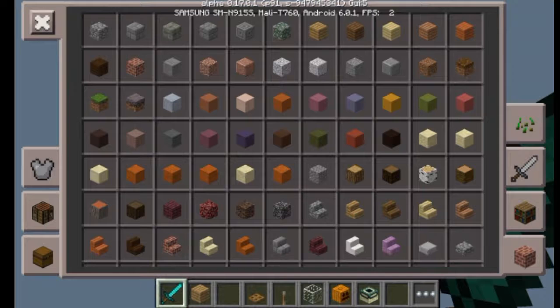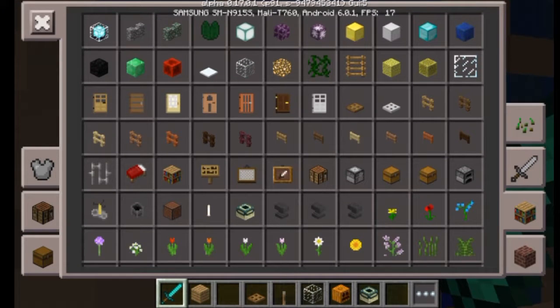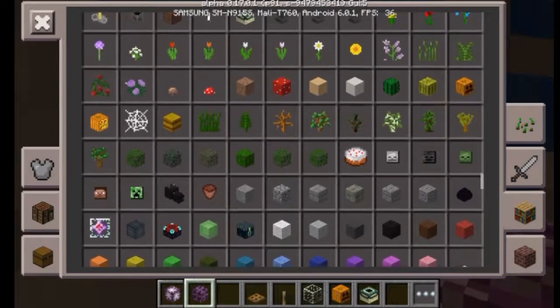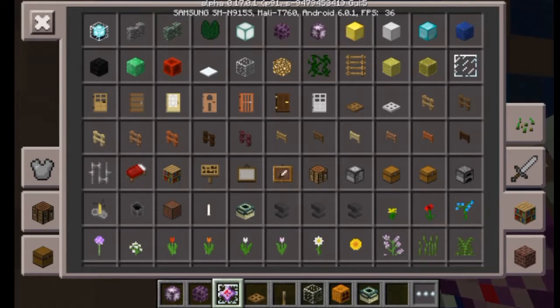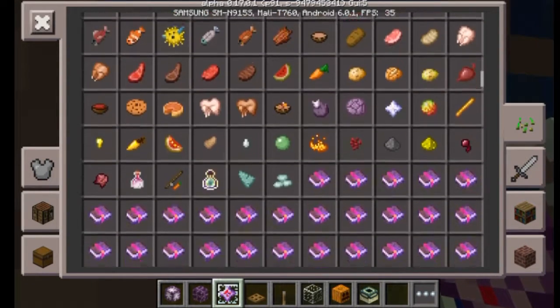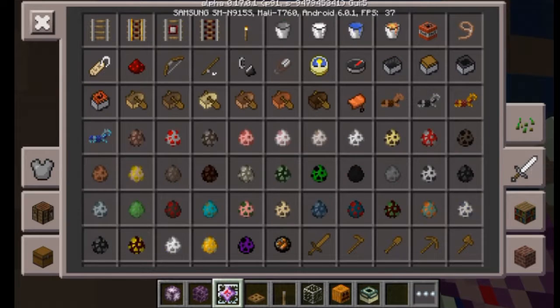Let's go to blocks — oh, this is the new one! This is the new block. I don't know what this is. Let's pick the new ones. Oh, this one — I think this is a crystal block. It's new; I think it was on PC but you can get it now on Pocket Edition too.